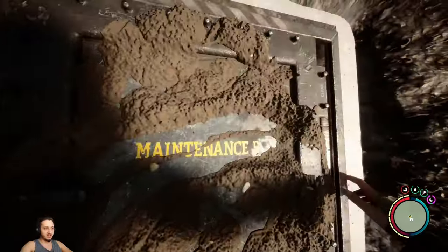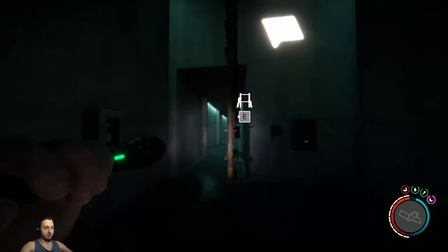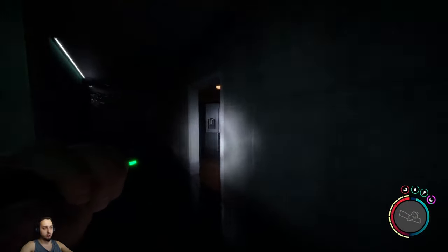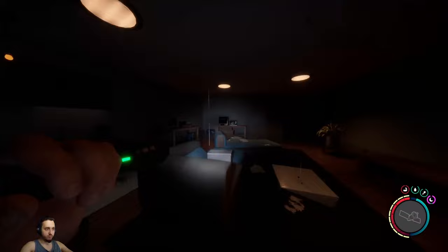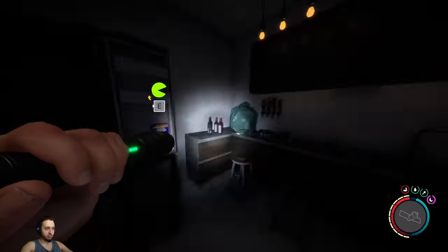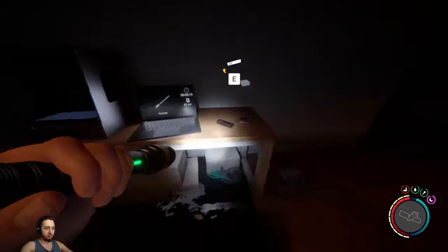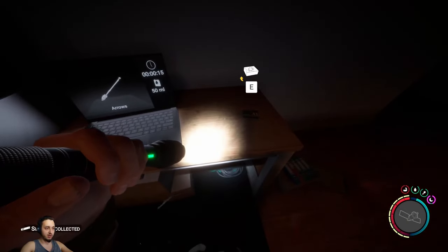After you dig that out, open up that door — this is Maintenance Bunker B. Head down the hallway, and like all the other bunkers, to the right is the main room. There's a couple things of food if you're hungry, and right over here by the 3D printer you'll have the suppressor — you can grab that. There's also some ammo. Head over here towards the back towards the bathroom.